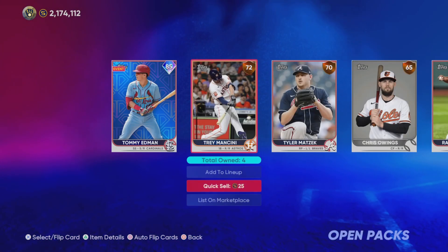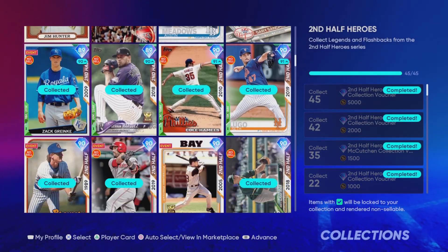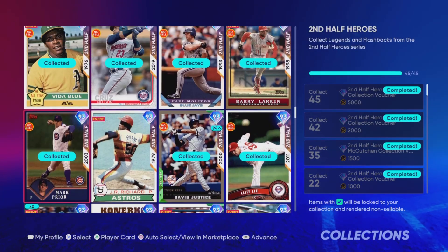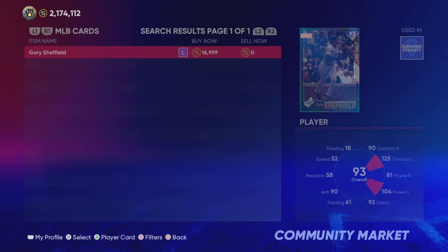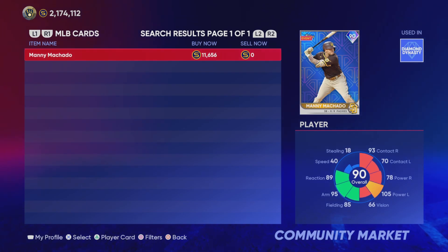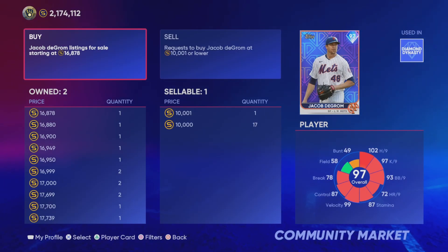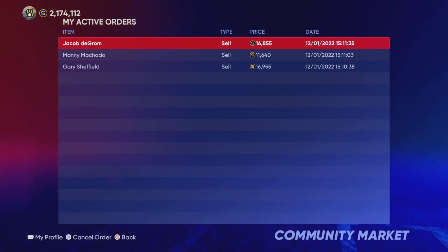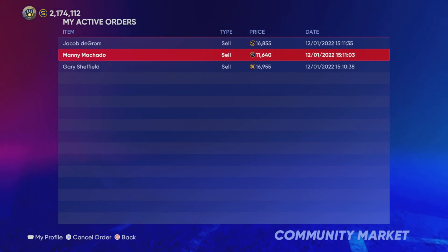Coming into this, I was expecting a little bit more than what we got. It wasn't horrible — could have been worse, could have been better. Let's take a look at the most expensive pulls. Gary Sheffield was going for about 17,000 stubs, Machado about 11,000 to 12,000, and DeGrom about 17,000. Sheffield and DeGrom were our most expensive, selling both for just slightly under 17,000, and then Machado there.